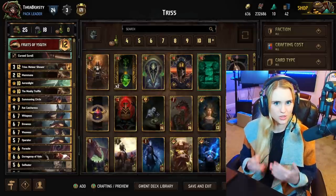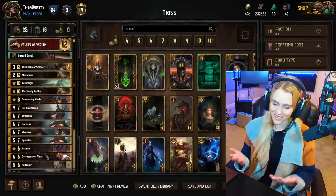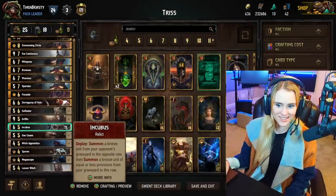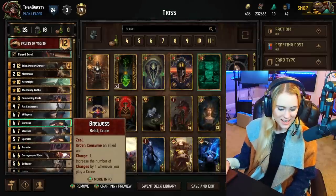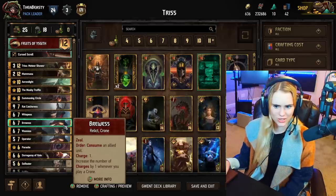I thought: how would we get the most points out of a card that boosts cards by their base power? Well, it's going to be Monsters of course — Monsters have the chunkiest cards in the game and surely this is the correct deck to play this in. We did a lot of experimentation with Triss, and she's interesting.